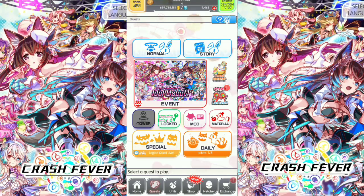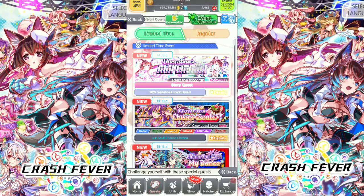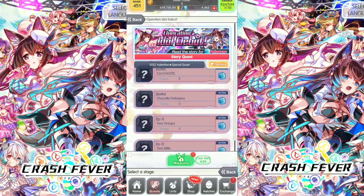Next, let's take a look at the events. There's a lot of events. First one is the Story Quest — first clear gets 10 polygons. Total polygons on this Story Quest is 60 free polygons.